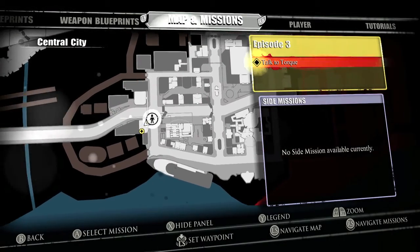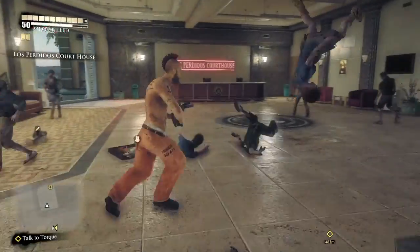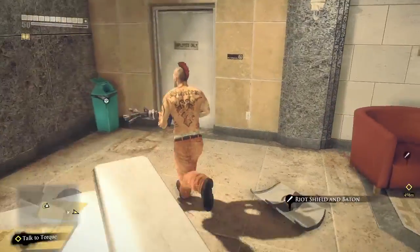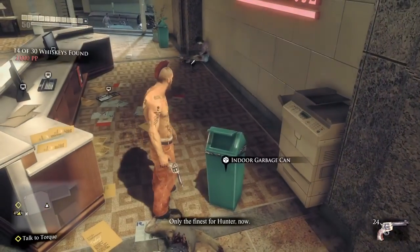Moving on a little bit to the left. This one's going to be at the bottom of the hotel area — this is like the courthouse, basically. You want to look for it. It's going to be behind the counter because we can't go through the store right here, so just turn around and then grab the whiskey right over here by the six-shooter.